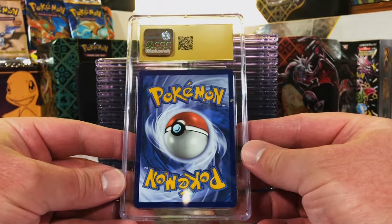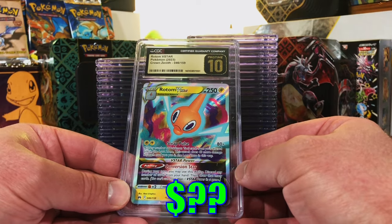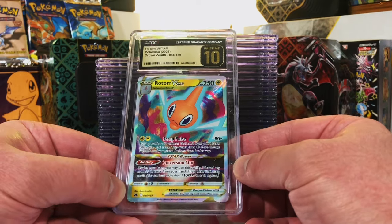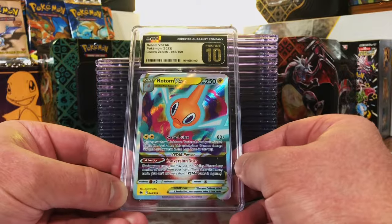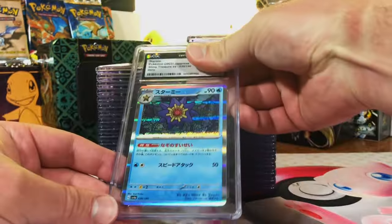First pristine 10 - we're just gonna flip it, one two three, go! Nice, pristine 10! Rotom V Star from Crown Zenith - nice first pristine 10 of the day.